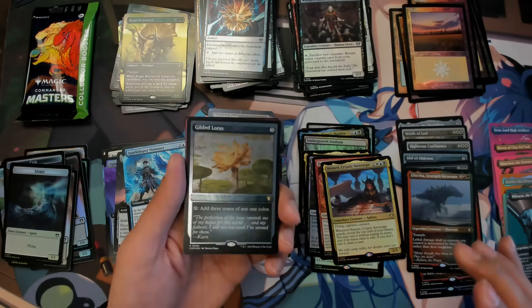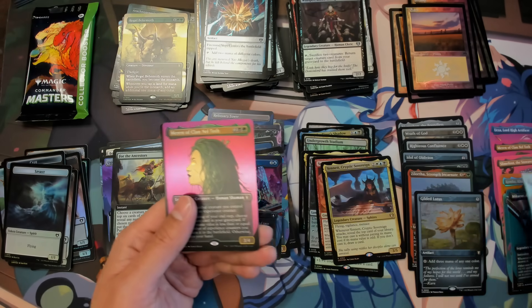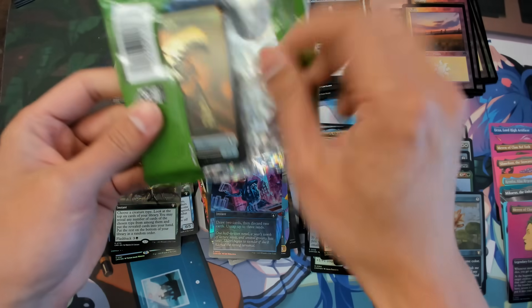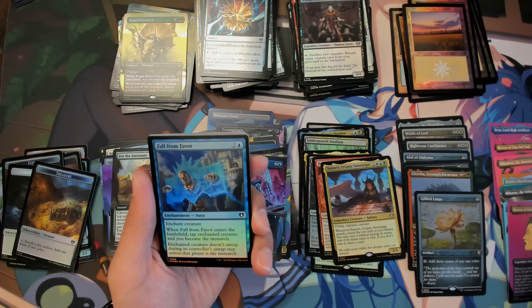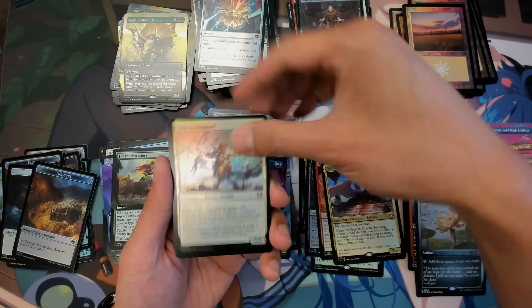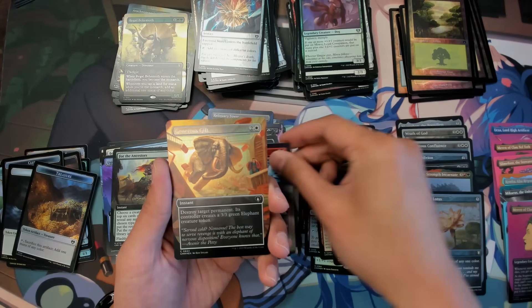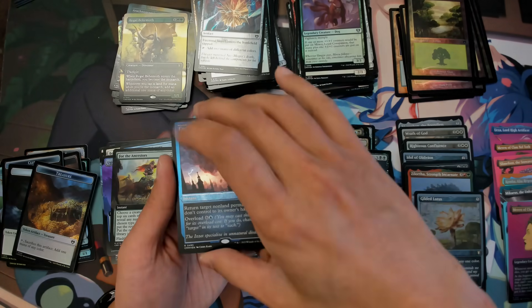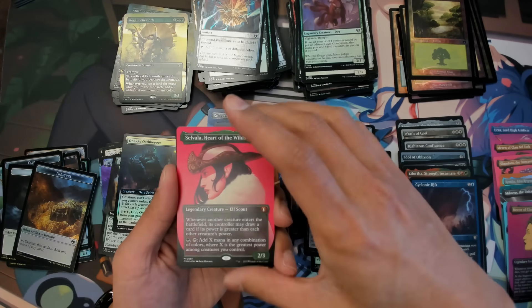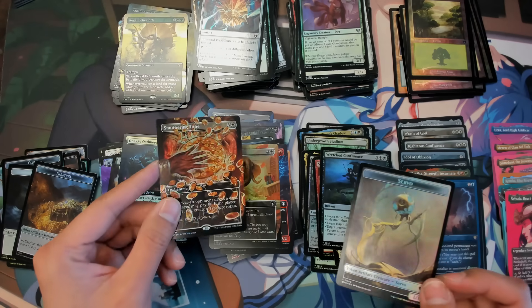Oh that's cool — a Gaea's Cradle... wrong lotus but that's not too bad. We're just getting so much of these profile cards. Lucky last pack from box number three — technically I don't think we did too well looking at three boxes. Generous Gift, Cyclonic Rift — okay, not too bad — foil etched, we got Sabala, and we got Smothering Tithe — that's pretty cool — Smothering Tithe borderless foil. Not too bad to finish off.